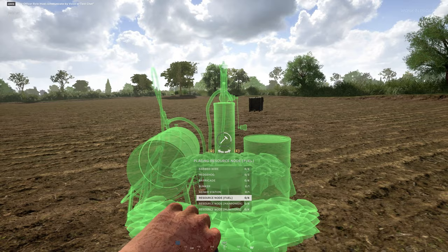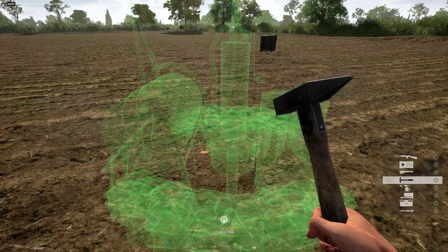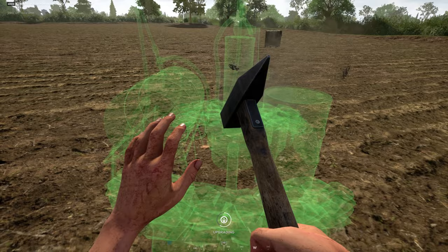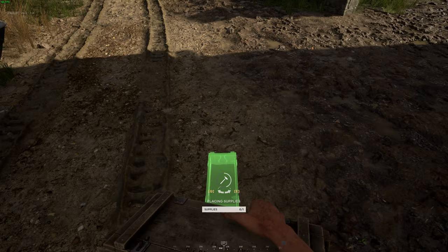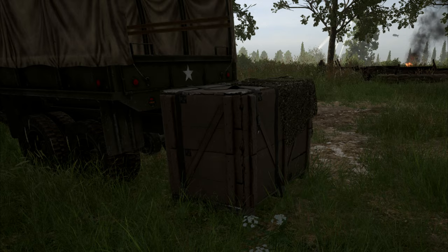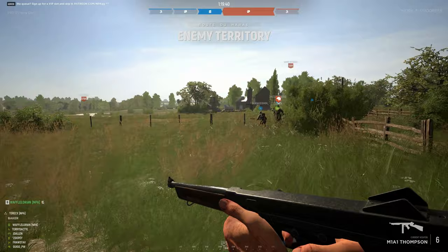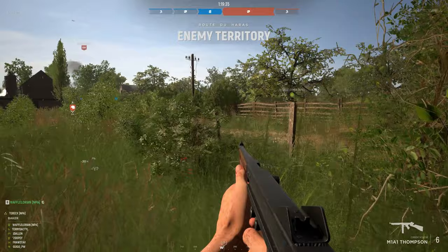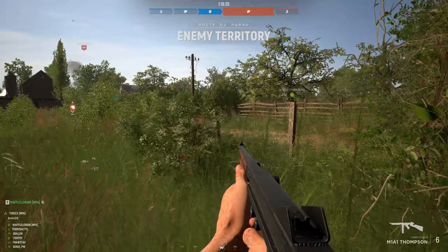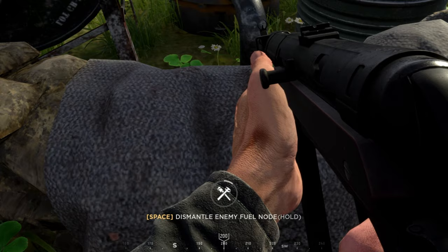The next and best way to generate resources is with the engineer role. The engineer can build a resource node for each type. Your team can only have four nodes of each type, for a total of 12 nodes, and one engineer can build all of these. However, you cannot build nodes of the same type within 50 meters of another. Engineers need supplies to build nodes — a support soldier can drop these, the commander can drop them from the sky, or a supply truck can drop big supply crates. Each resource node costs 50 supplies and can only be built in captured territory. Nodes can be dismantled by friendly and enemy players — dismantling takes 30 seconds per node, and since nodes are typically built together, you could be there for a minute and a half or longer.